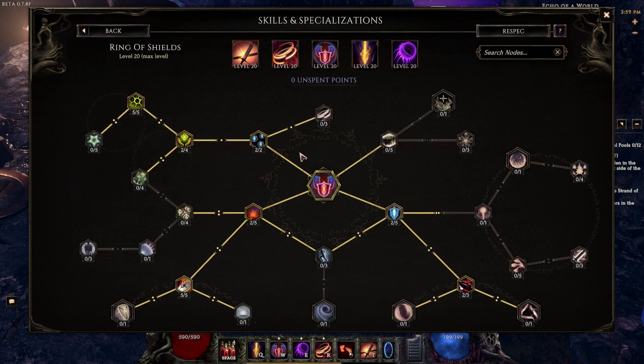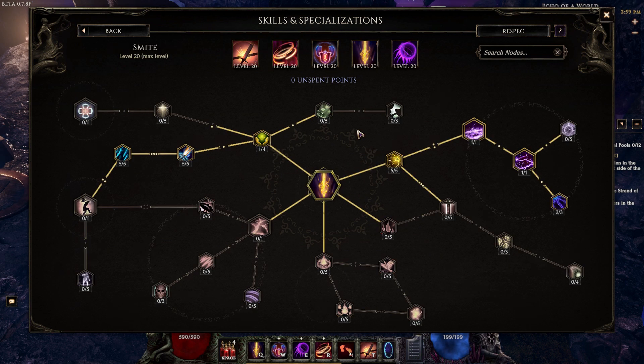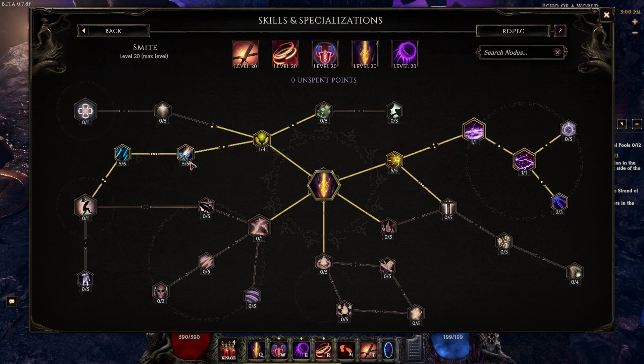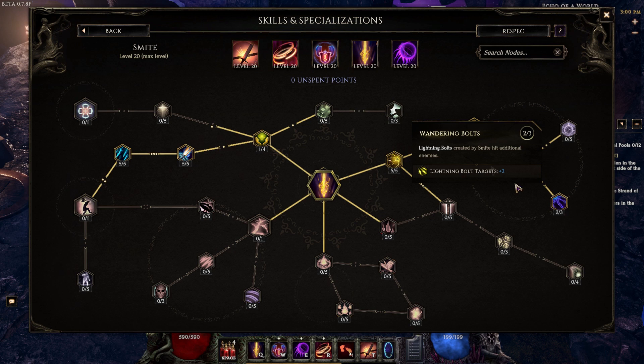For Ring of Shields, we have this set up to give us increased block chance. We have two points in Reinforcement, two points in Healing Shields, five points in Felix, two points in Tempered Steel, five points in Defensive Shields, two points in Banding, and two points in Enduring Defense. For Smite, all we wanted this for was the attack speed. We have one point in Holy Wave, five points in Reish's Furry — which does increase the damage Warpath does — five points in Reish's Flurry, five points in Blinding Flash, one point in Order of Lagoon, one point in Unbalanced Scale, and two points in Wandering Bolts.